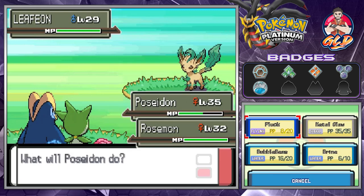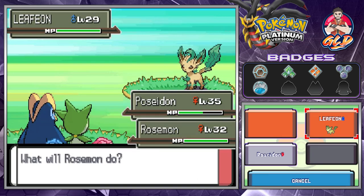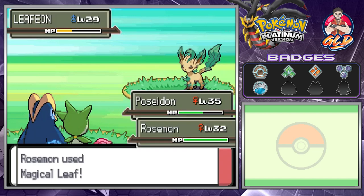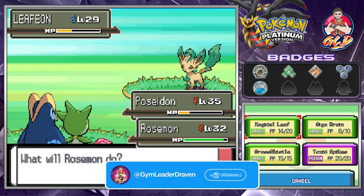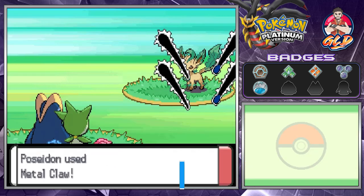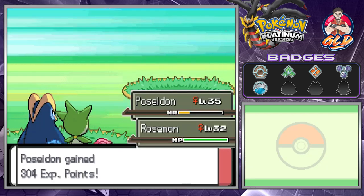Here comes a Leafeon — our very first of the new Evolutions in Generation 4. Here comes Magical Leaf. Let's go with a Metal Claw onto this guy, and then Giga Drain. And just like that, we win.